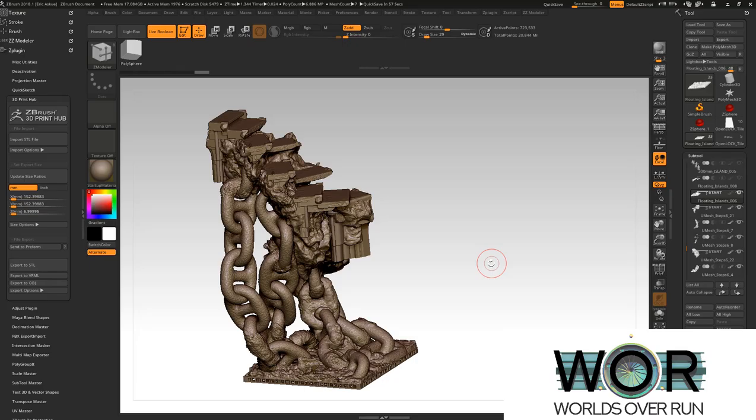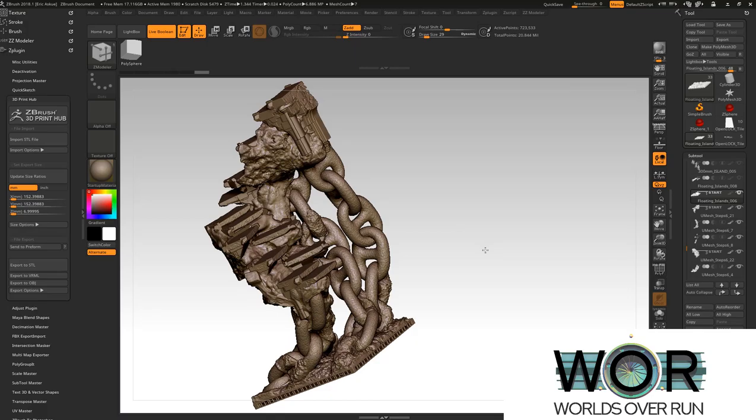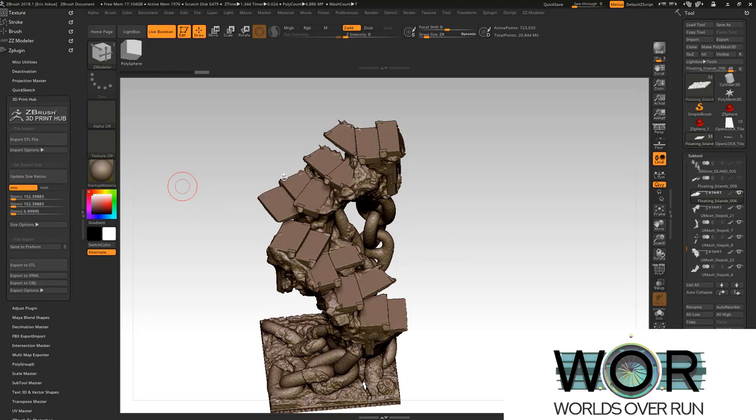This is going to be a file that I'm working on. There's going to be three variants. Right now you're seeing the double stair variant attached to a 100mm base — this is a 100mm base tile. I'm actually recording my screen, and James couldn't see what I was doing, so now he can.